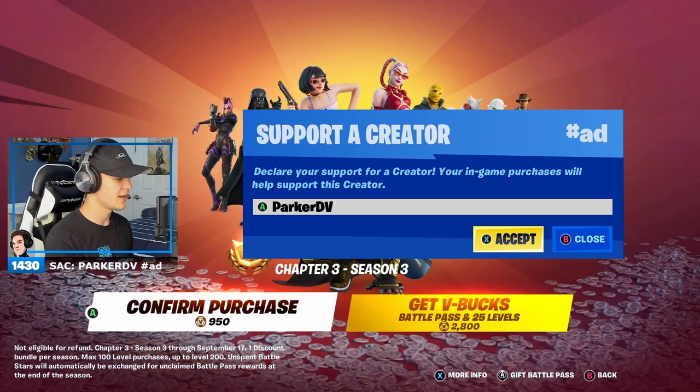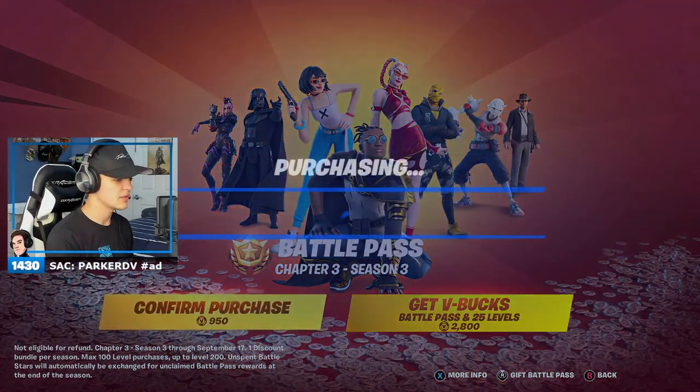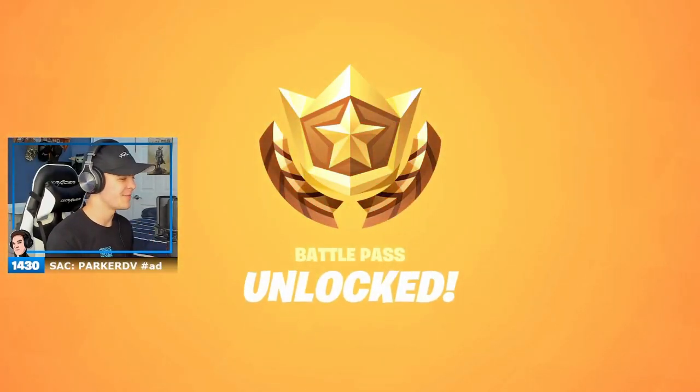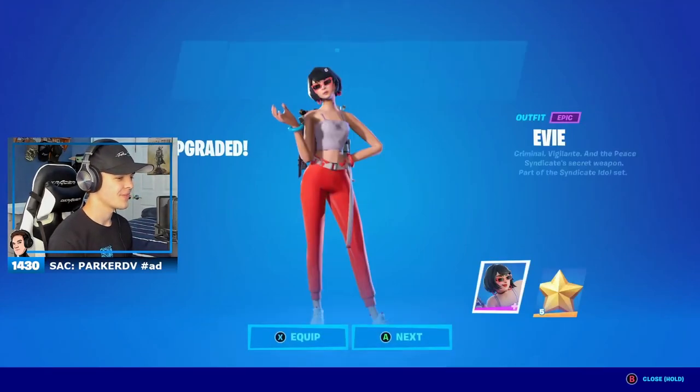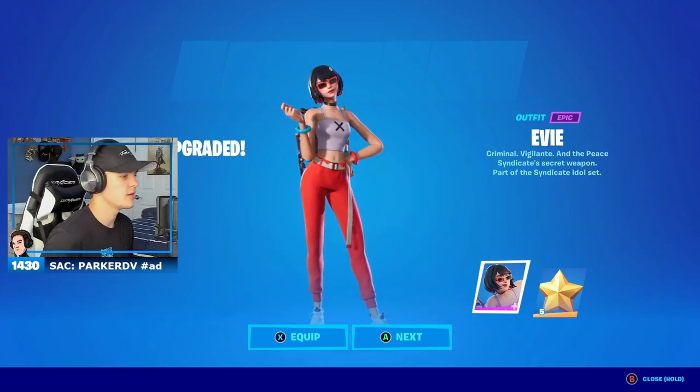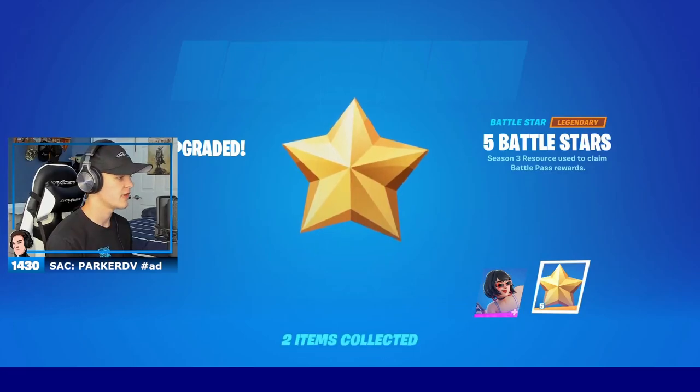We're gonna buy the battle pass right now — 950 V-Bucks, here we go. Oh yeah, it feels so good. Battle pass unlocked! Alright, our first skin we get is Eevee — this is the skin I believe we see on the main loading screen for the season. Looks pretty cool, I like it.